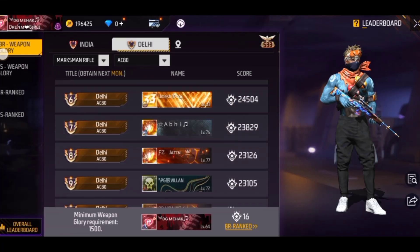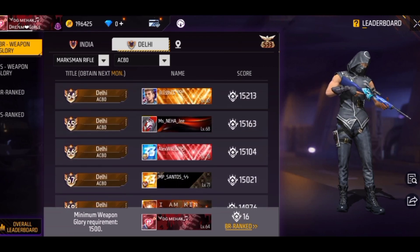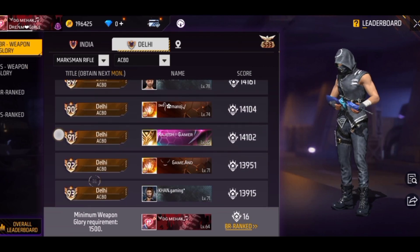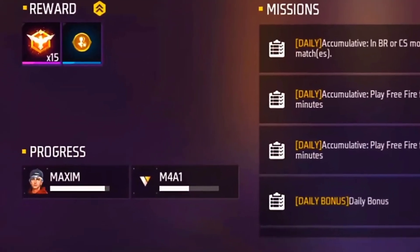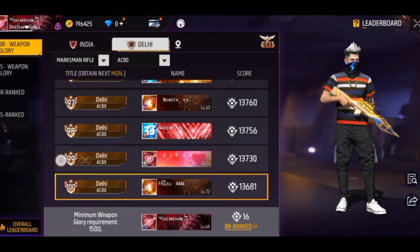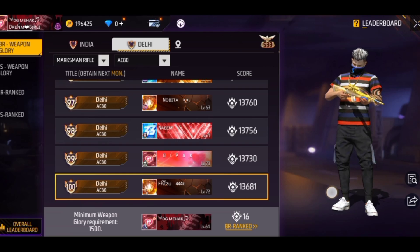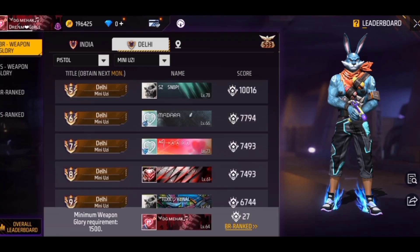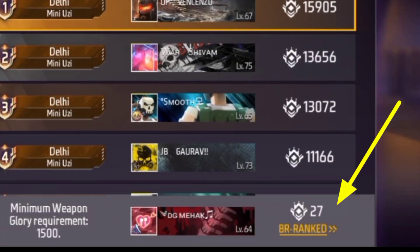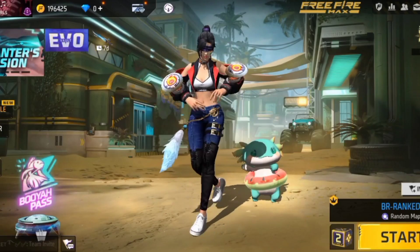In BR and CS rank, choose a gun that you will use in that mode so you can get the badge easily. When you play matches, your score will go up. Try to get kills and damage with whatever gun you have selected. You can check your score and gun stats here. Comment below whether you have this badge, and if so, which gun you used.